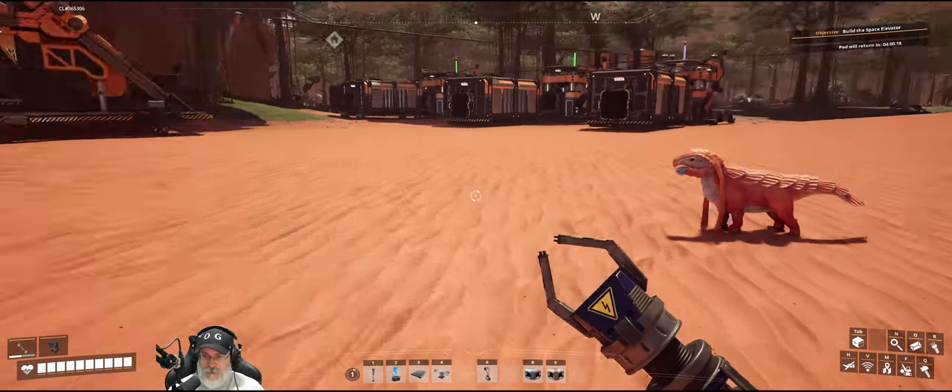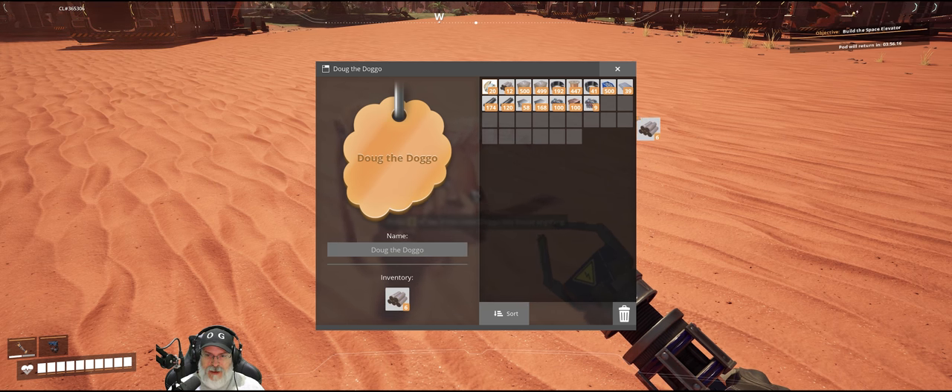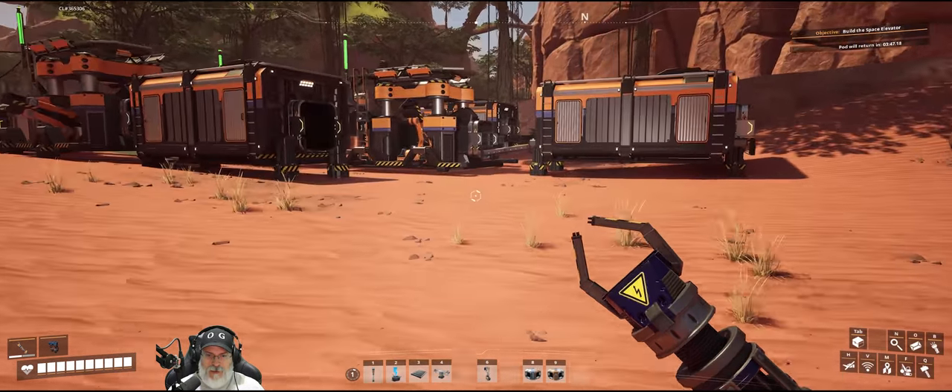We've got copper sheeting going — it's a beautiful thing. All of our copper production is going well. Hey, look at that — Doug gave us six solid biofuel! Good going, Doug. What a good boy you are. Fan-friggin-tastic!